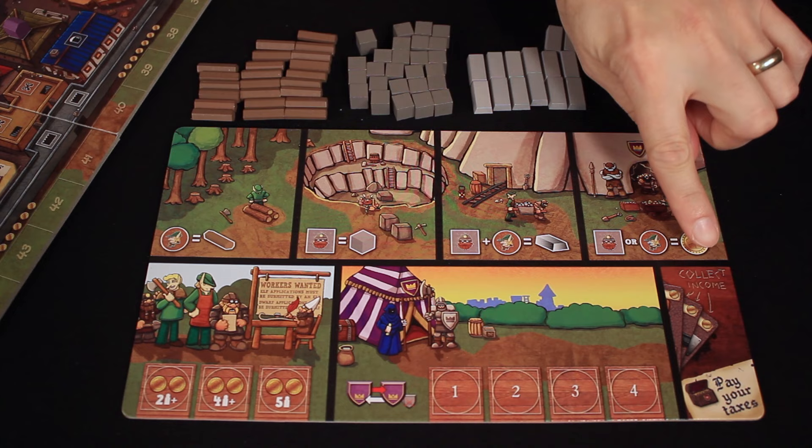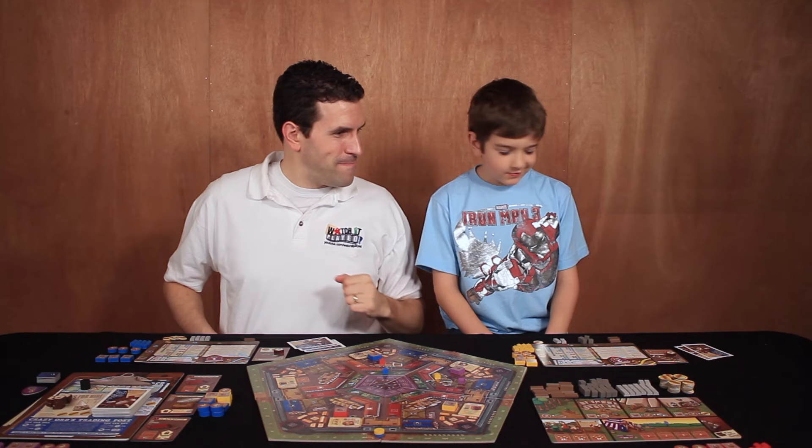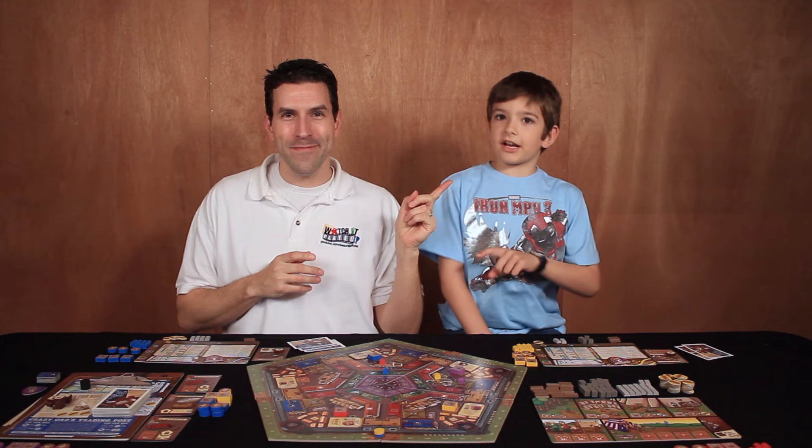Over here we move on to collecting income and paying taxes. My gardens give me some income - I get one gold. Luke, what about you and your inn? No income. For the taxes part, neither of us have any points so we don't have to pay any taxes. That ends the collection phase and now we go on to the action phase. I have the first turn order crest, so that means I get to do my actions first. Let's get to the table and see what I'm going to do.